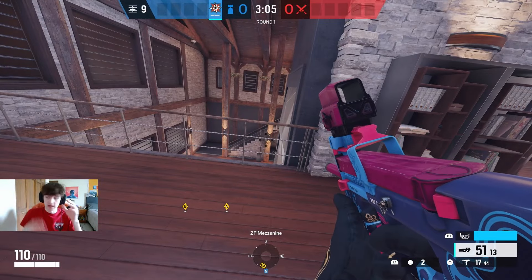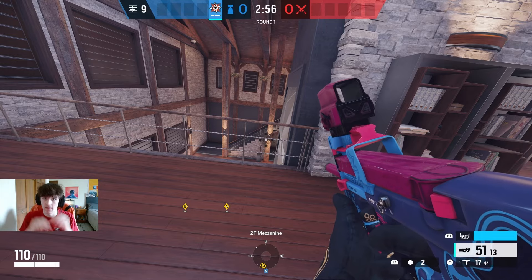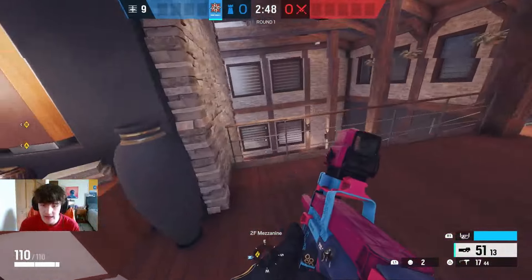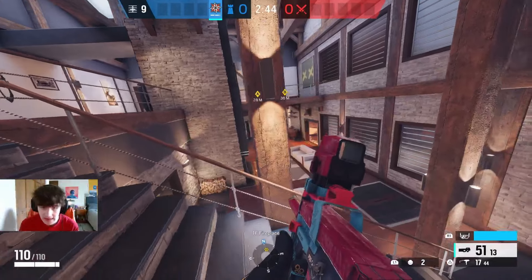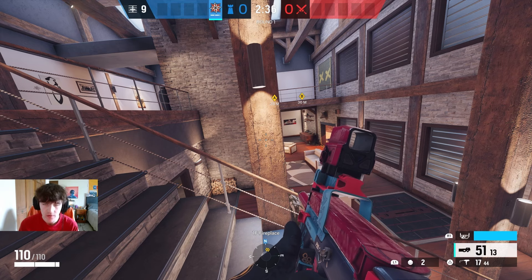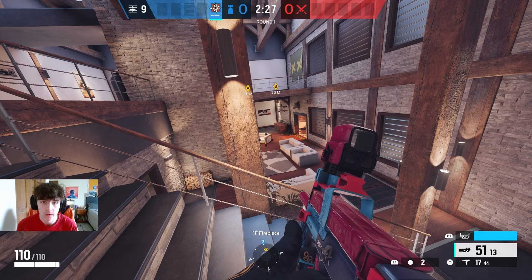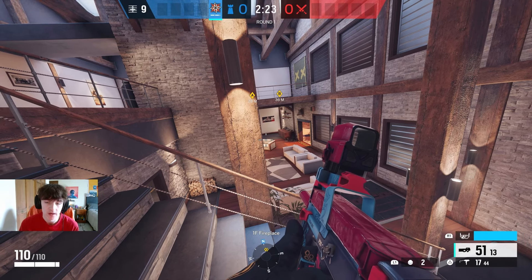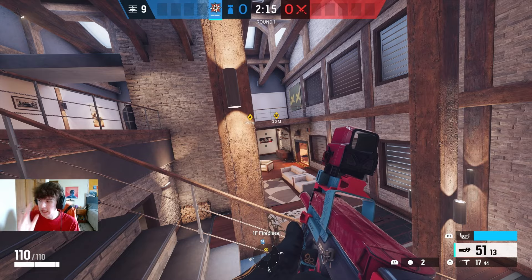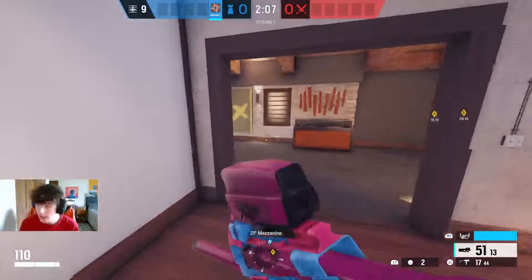All you need to be doing is denying this map control - denying, preventing, delaying them from getting control of where you're defending, whether it's downstairs or upstairs. Denying, preventing, delaying, wasting time - make their push be late and uncoordinated, put the pressure all on them so at the end of the day you're confident and they're the ones rushing and not really going in with a plan. That is really all you need to do on the roam. One more thing: if you successfully defend and rotate off, you can go on a flank - that's a good thing with roaming.